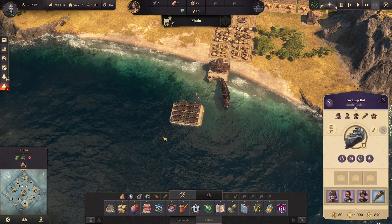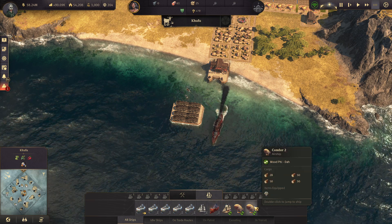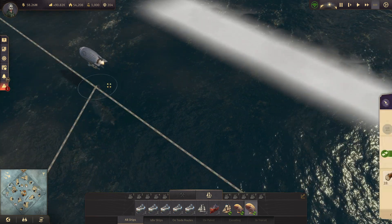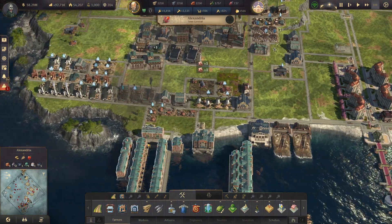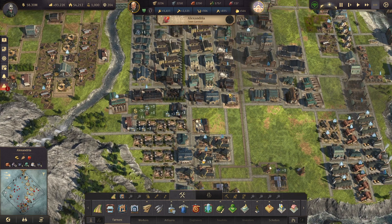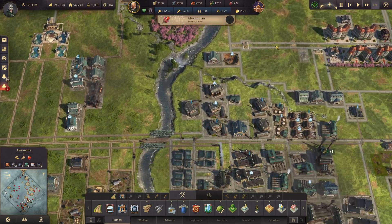I wonder if I have any idle traders here. This one's bringing just timber. Let's go to the old world and check on these explosions that happened earlier. It's over here — this area is constantly just so screwed up from explosions and stuff.